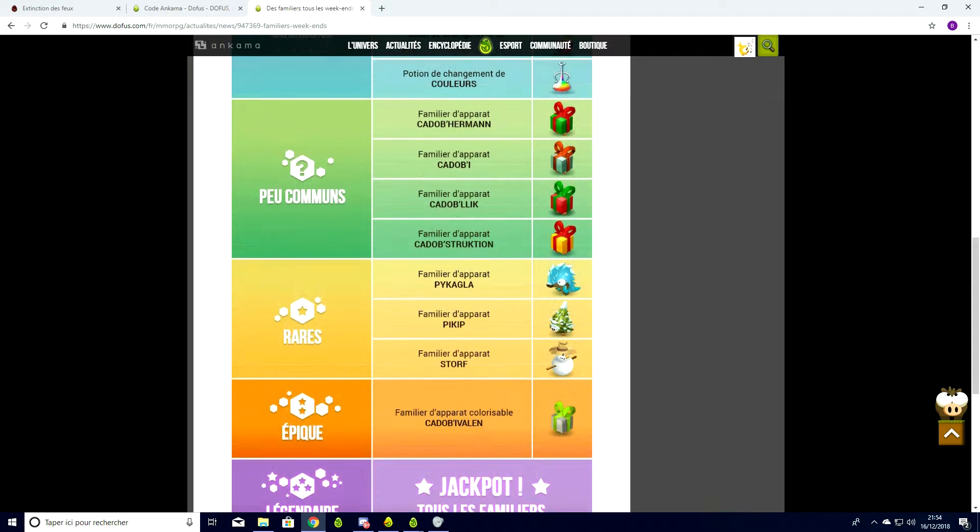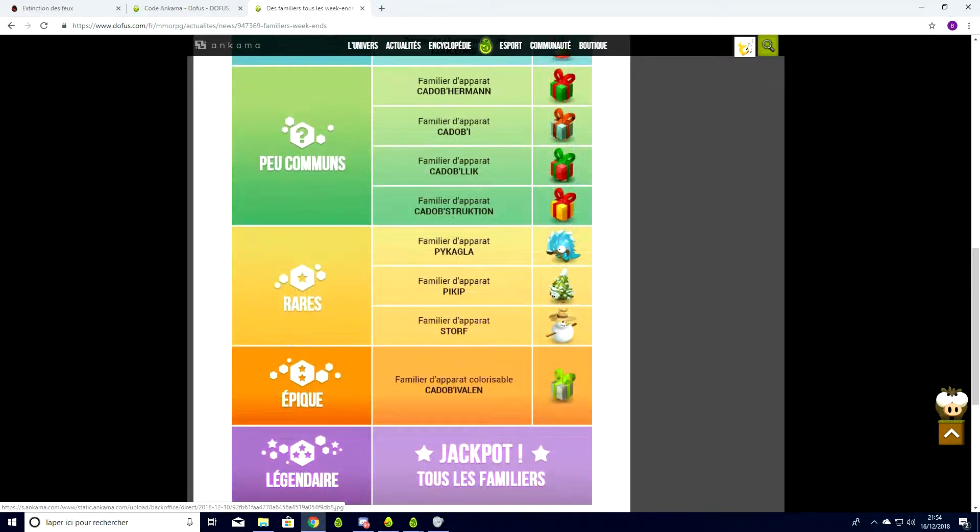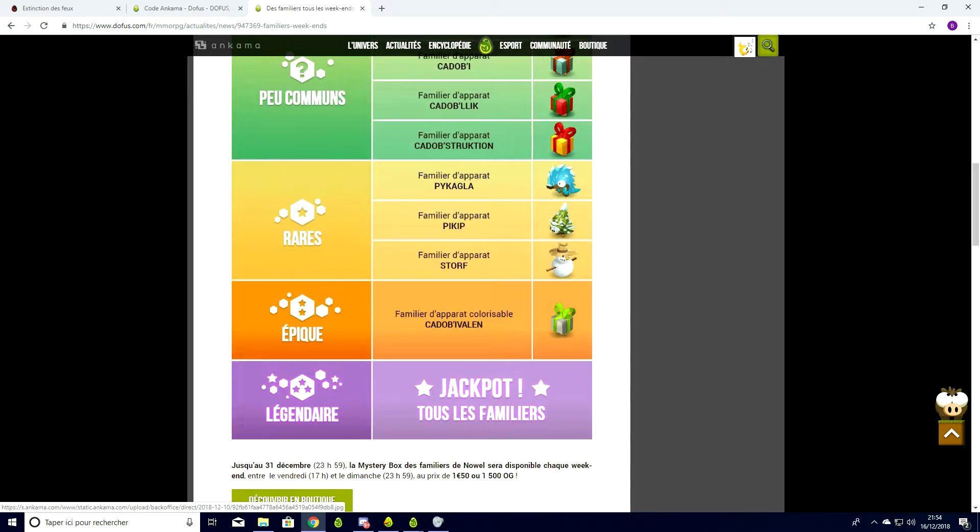Ensuite on a les rares : le Picagla, qui ressemble un peu au Prespic Orange — le familier Picure, je crois. On a le Piquip, qui ressemble au petit sapin de l'île de Noël, au sapique. Et on a le Storff, qui ressemble au bonhomme de neige de Noël. En épique, c'est le Cadobe Valant, celui qui prend les couleurs du personnage.